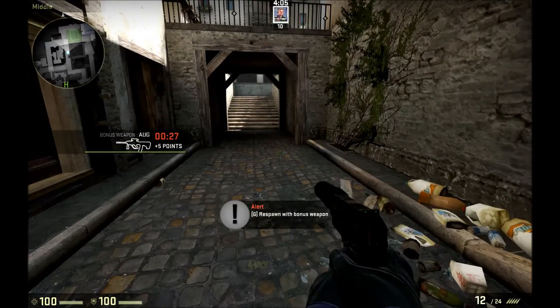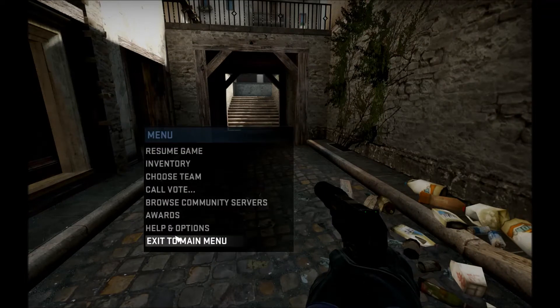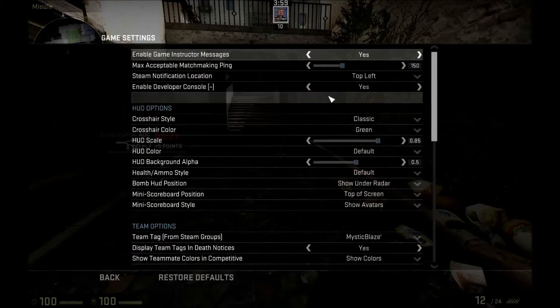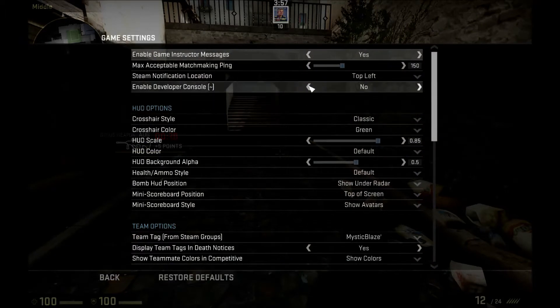First thing you want to do is press escape, go to Help & Options, go to Game Settings, and the fourth one down from the top — this will default to no. But you want this as yes; this is Enable Development Console and you want this as yes.